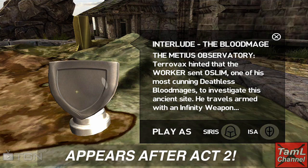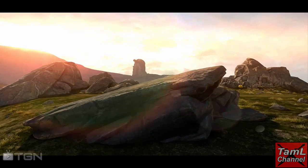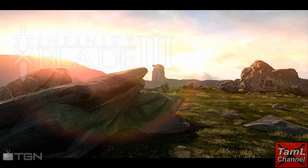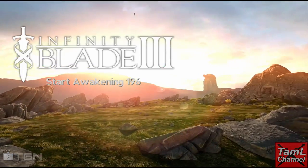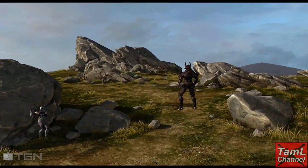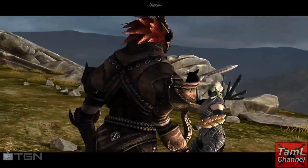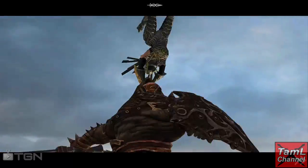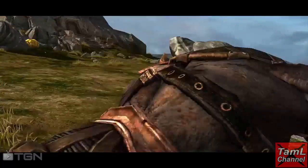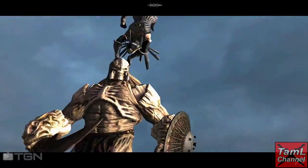This interlude appears after you've completed act two, and it's an interlude which means you'll be able to return to it even when you've finished it. There's a new landscape with an observatory on the horizon, and you'll have about four Titans to defeat before you meet the blood mage. You find him in a rundown regeneration chamber — his name is Oslim — and if you defeat him you'll get the dual infinity blades.